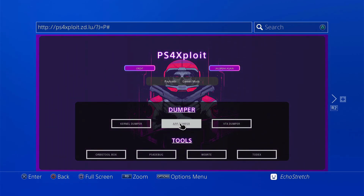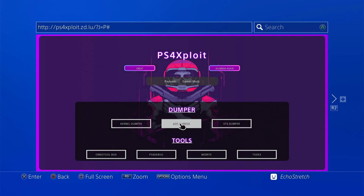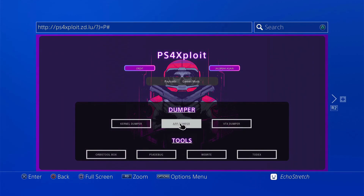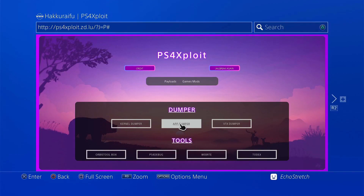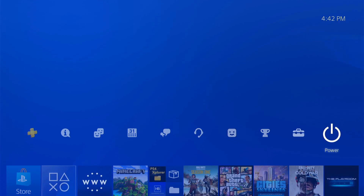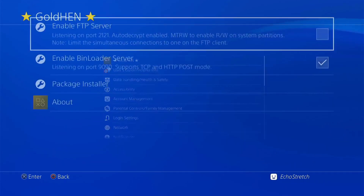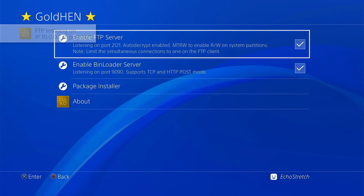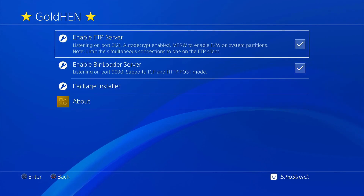I'm going to go ahead and just skip ahead. Everything is successful now. If you go ahead and take a look at your hard drive or your flash drive, the light should have stopped blinking. So before we jump over to the computer, we'll go ahead and hit our PlayStation button, go over to our settings, and we're just going to go ahead and enable our FTP because we'll need to jump over to get our trophy files. Just take note of the IP address and the port. Let's go ahead and jump over to the computer.